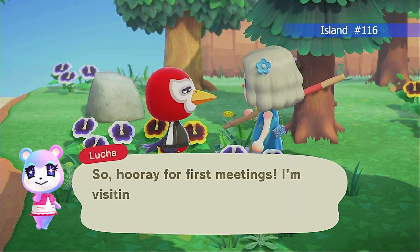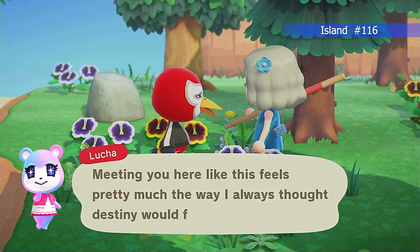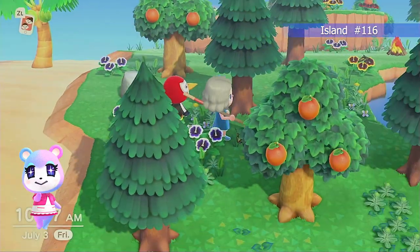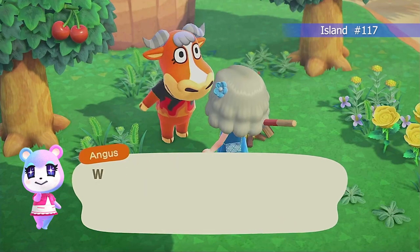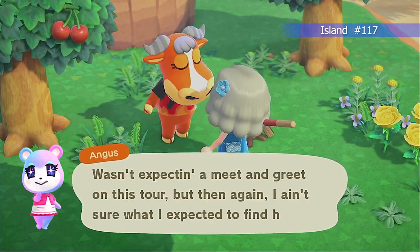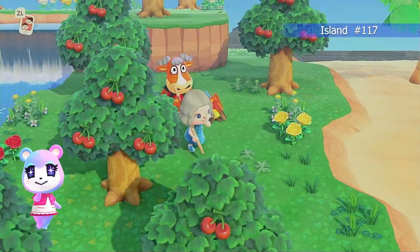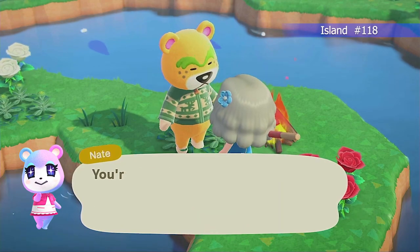Another duplicate, of course. Next up is Luca — Luca is very red and has a built-in mask design. I'm not a huge fan of villagers with helmets or masks that can't be changed. And then we have Angus — I think Angus's shirt is so funny with his name; he makes me giggle, but I'm definitely not going to invite him.